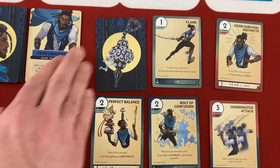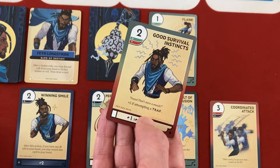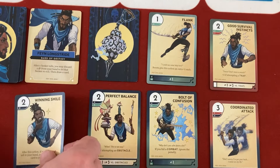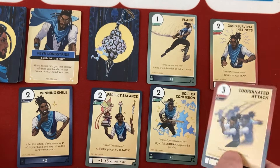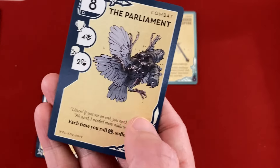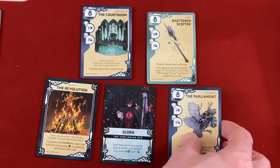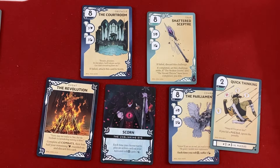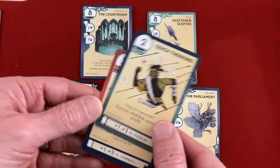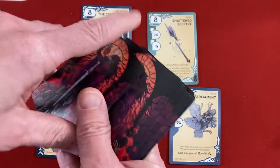A new card is drawn: The Parliament (combat). Each time you roll a black, suffer one damage — that's nasty. Let's go against it. Naz plays Quick Thinking (two blue, wasting the puzzle bonus). Fane boosts with plus three versus combat and Winning Smile for a big total. We only need one success — we get two. Parliament's defeated and we delve four, now definitely past the halfway point.